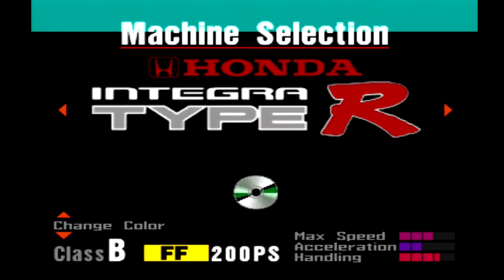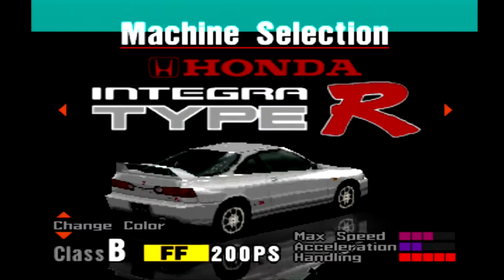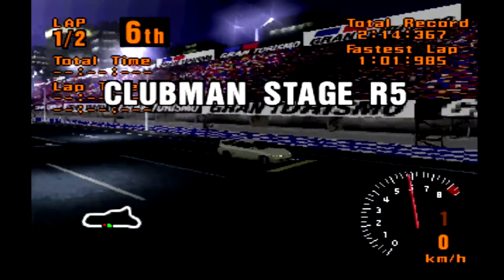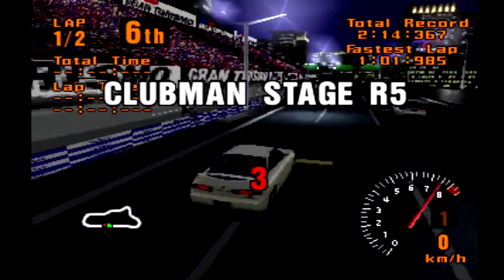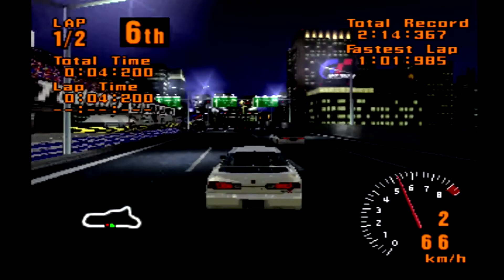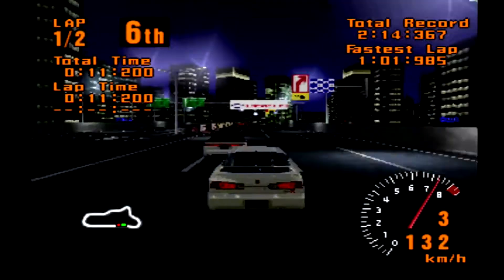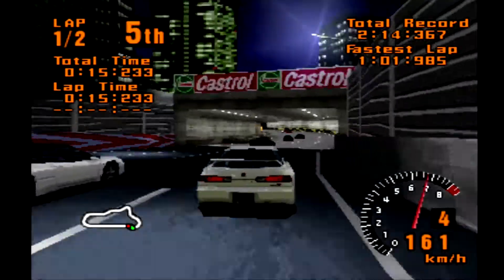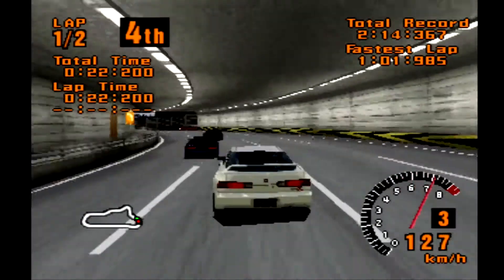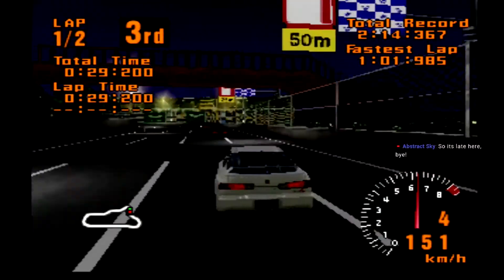Go to Honda and let's use the Integra — Championship White. Here we are on the grid, and away we go. One, two, three cars... I was going to say three cars went on the high side, but that wasn't the case here. The RX-7 managed to come back down and close the door on me.